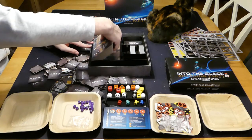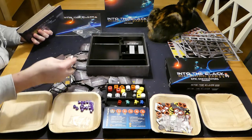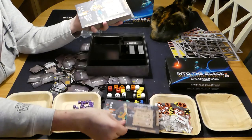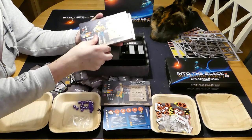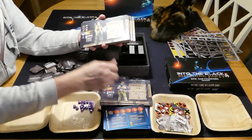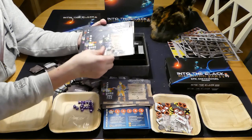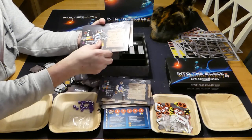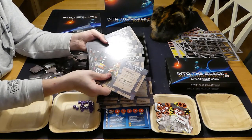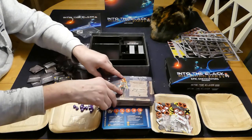Next up, these are the player boards — now there should be one of these for each of the standees. So we have the turncoat, the ally of convenience, the bounty hunter, the able-bodied soldier, the stowaway, the mechanic, the mascot, the henchman, the gunner, the navigator, the captain, the ship's mate, the boatswain, the surgeon, and the quartermaster. So yeah, that's that lot.